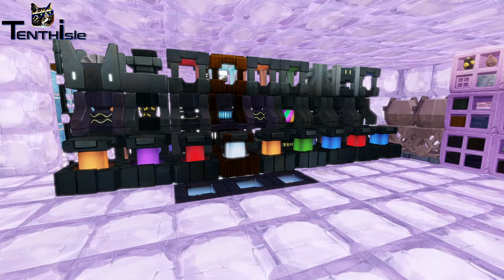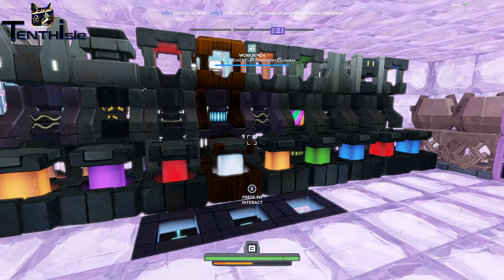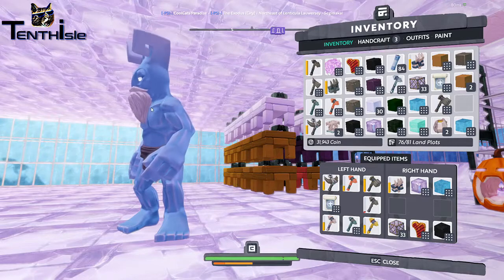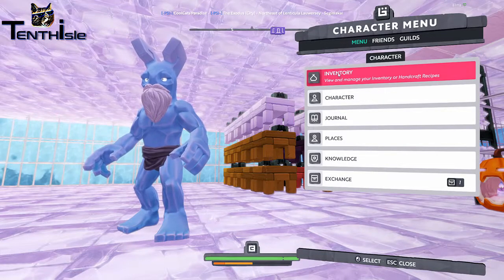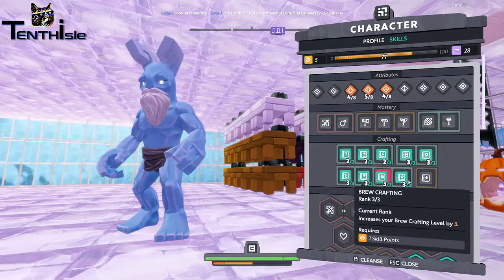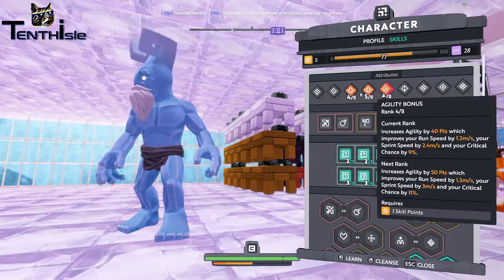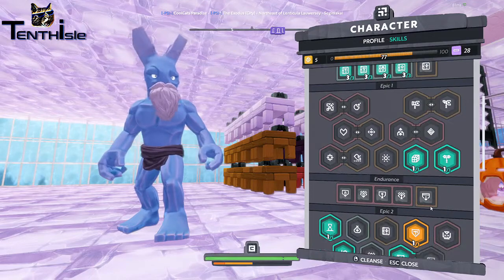This character here is my crafter builder, so he's spec'd out pretty basic for a crafter. All the crafting things you can get, down to food and all of that, and really not much else - maybe a little bit of building, definitely volume crafting and stuff like that.